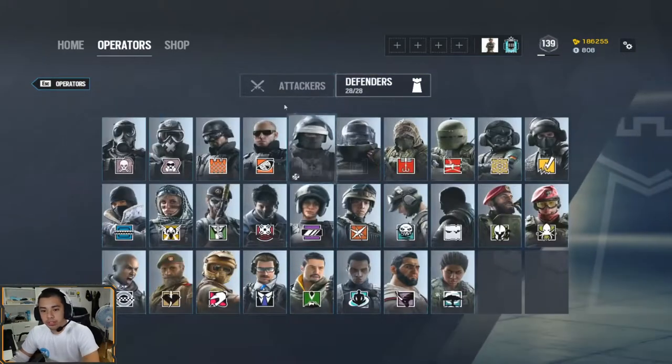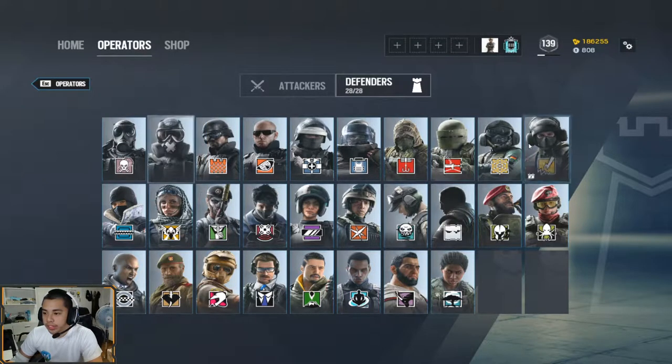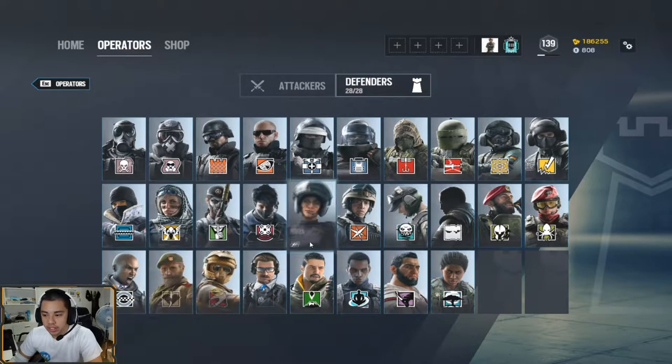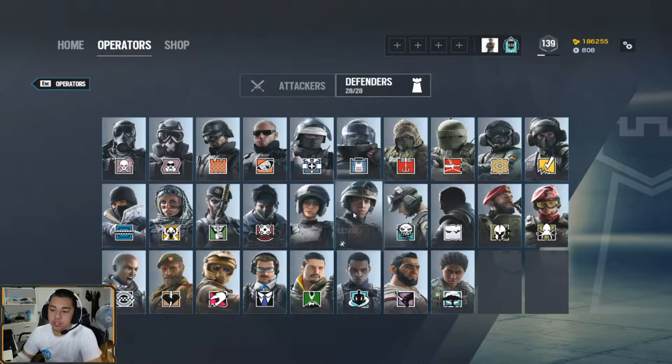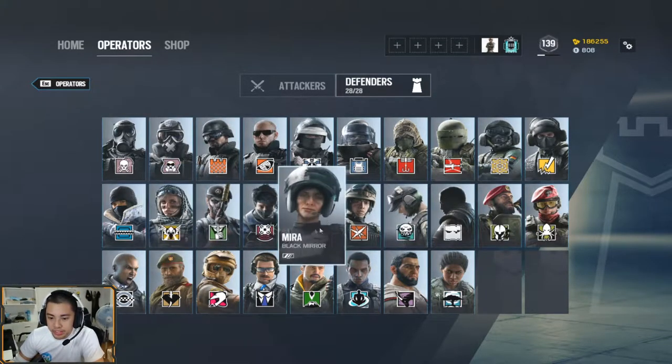For defense, counter hard breachers include Mute and Bandit. Kaid is also a counter. Mira can be creative too - if someone's placing a Thermite charge and you put your mirror wall, it can actually destroy it. You have to be creative in defense.